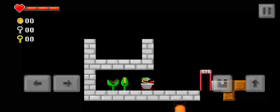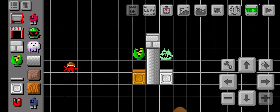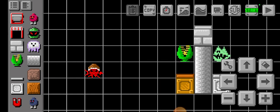The plant earns the bronze spot. For silver, actually, the Curator earns the silver medal for puzzle levels. And Coco Crab is the gold.